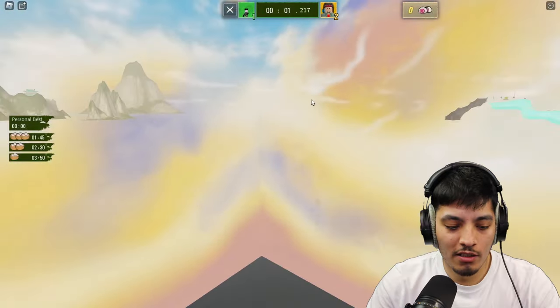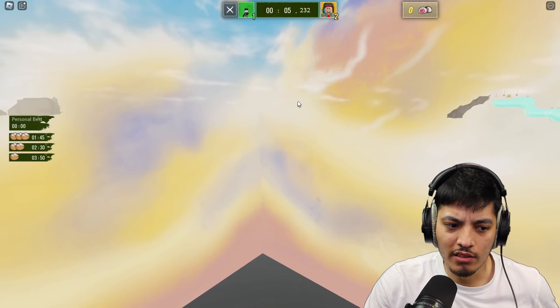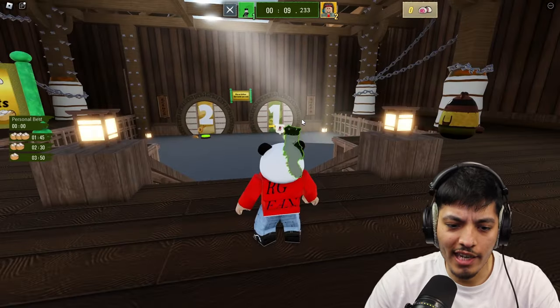Alright, here we go. With a teamwork twist — yellow players can only interact with yellow objects, and green players with green. So yellow, yellow, green, green. Got it, let's begin.